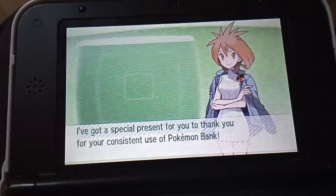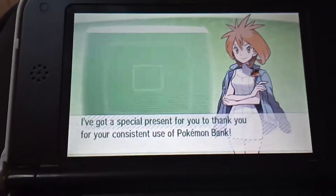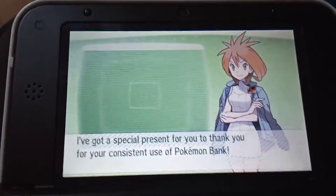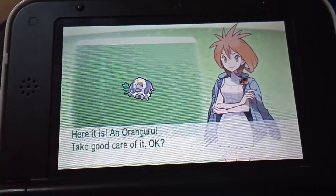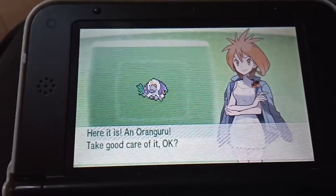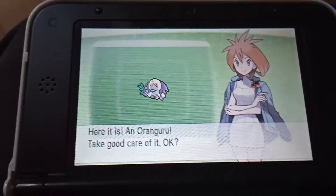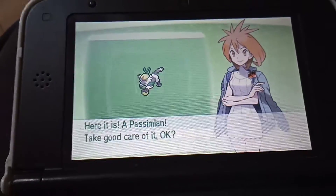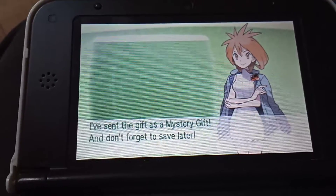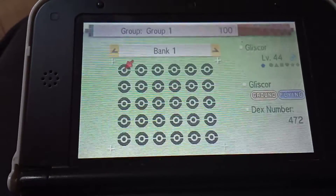What's good guys — so I've just transferred all my Pokemon from Alpha Sapphire onto the Pokemon Bank. And after doing this, I've just gone back into Pokemon Bank and it's come up and said: I've got a special present for you to thank you for your constant use of Pokemon Bank — here is an Oranguru. Take good care of it. So this was the free gift — you can get an Oranguru or a Passimian with a hidden ability for Ultra Sun, Ultra Moon, Sun or Moon. I've sent the gift as a mystery gift — don't forget to save later. So we just got two free Pokemon completely for free.